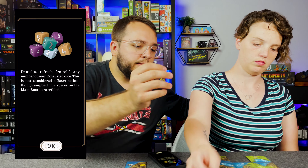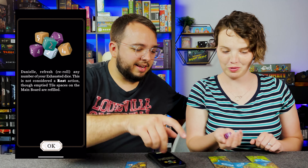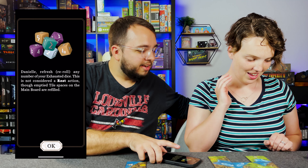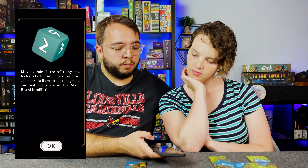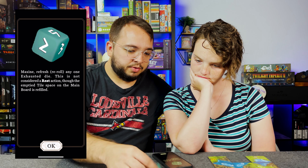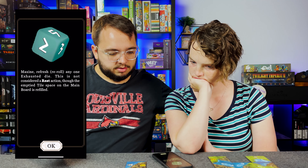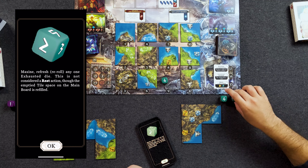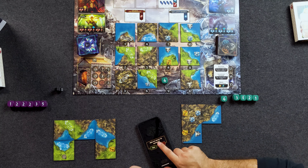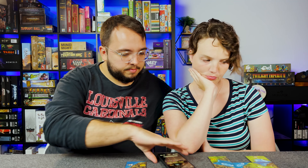So you can re-roll your four and refill this spot. Look, this is the one with the 12 — you might get it. Not yet. Maxine, refresh any one exhausted die. I'm going to re-roll this one because it's got the one-three-five on it. Three. And then it does not refill, because I didn't remove the other one. But wait — there's more. I also got this. You already have that? One, two, three, four. Places of power — did I take it? Danielle has fulfilled this quest. It's probably gonna get trashed.